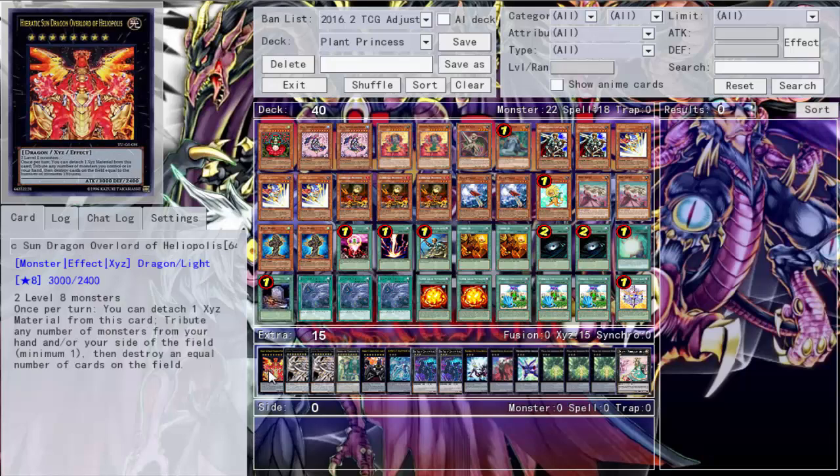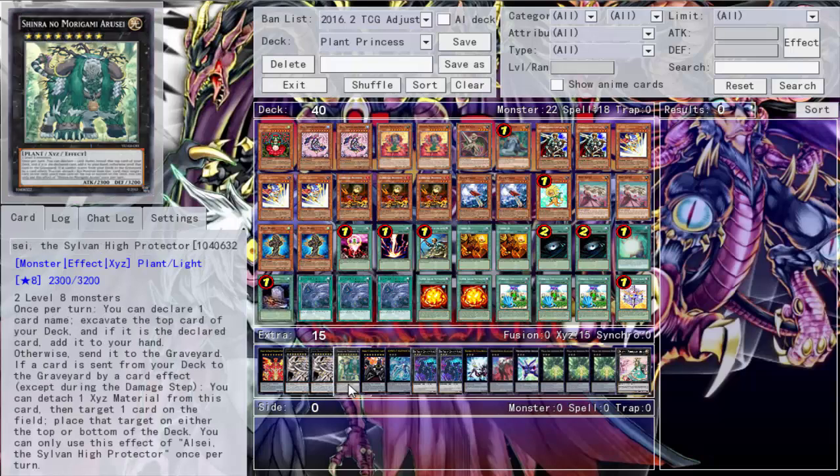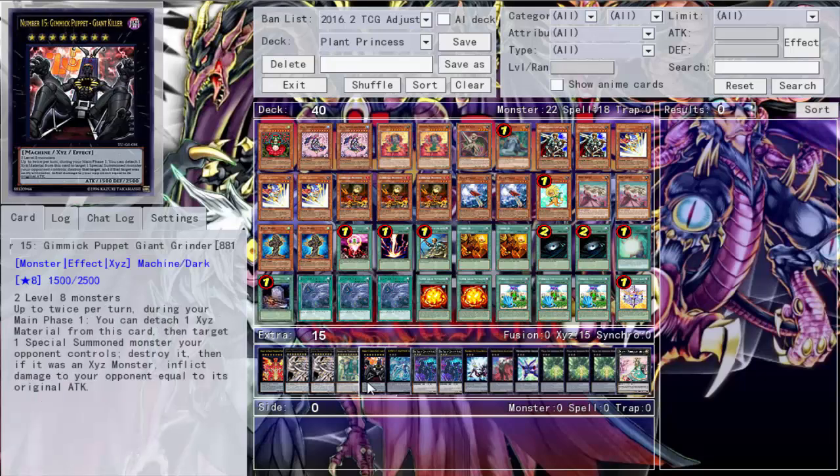For XYZ: Heliopolis came through - he's popping things. One Felgrand and two Felgrand - I actually like Felgrand even more than Galaxy Dragon: 'stop, go away, how do I make myself unaffected by everything?' Felgrand is great at negating monster effects. Shira Nui High Protector saved me in a duel too - declare a card name and if declared right you get it in hand. If wrong it gets sent to the graveyard, and if a card is milled from your deck to your graveyard by a card effect you can target one card on the field and place it on top or bottom of the deck.